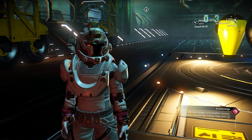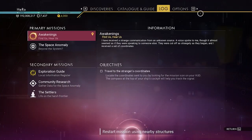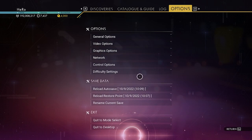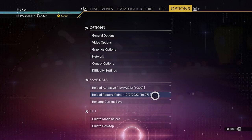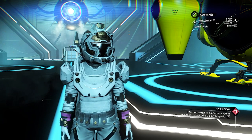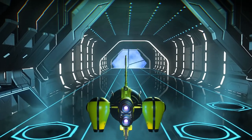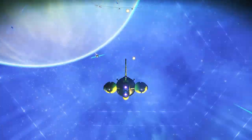It's A-class — we want S-class. You can see the auto-save created right now from leaving the ship, but we need to go to the restore point we created at the space station. I just came back from the restore point and I'm still in the target system. Let's go back and visit the freighter again.